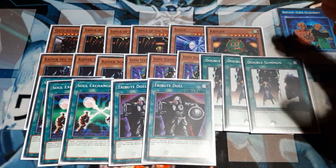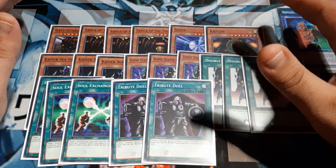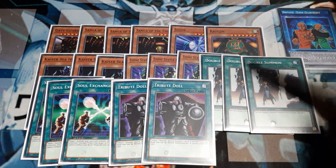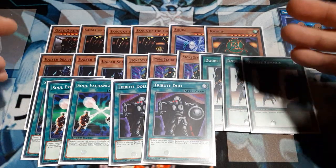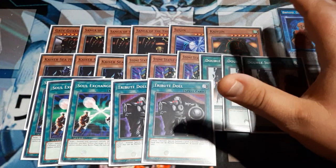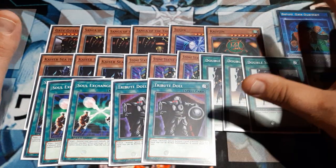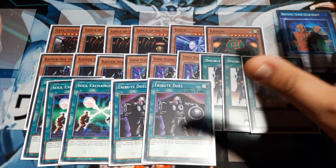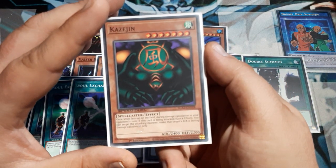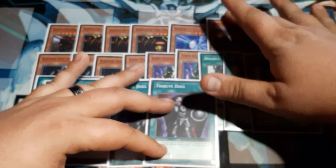With Tribute Doll, we tribute a monster — and we want to use Soul Exchange first to target an opponent's monster so we can offer that. Then with Tribute Doll, we can special summon a Level 7 from the hand that can be normal summoned or set, restricted with a can't-attack-that-turn clause. This allows us to get into any one of our three Jyns: the Kazejin, the Suijin, or Song of the Thunder. They all share the same effect we're going to give Gate Guardian — once per duel, while face-up, they can nullify a monster's attack value as it's attacking or being attacked. So it is a fully defensive thing.